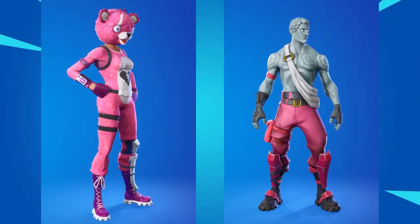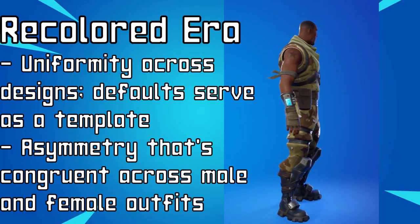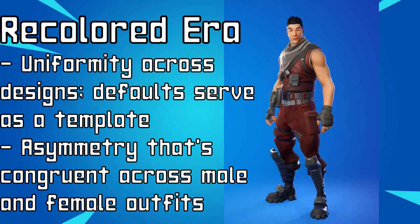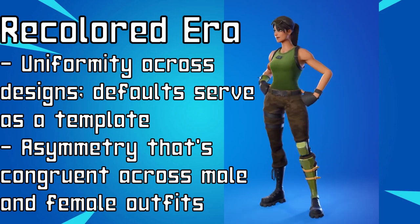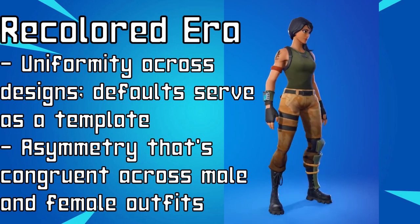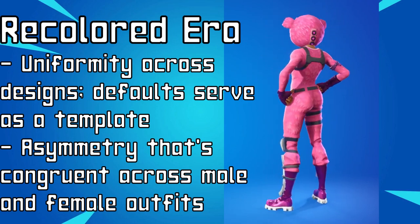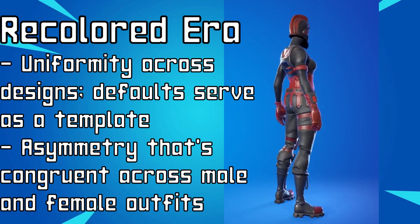As the era progresses into Season 2, we get a bit more creativity with these recolors and retextures, and with extra accessories being added. We get iconic outfits like Love Ranger and especially iconic Cuddle Team Leader. There is a big focus on angularity, but also a big focus on uniformity. If you take a close look at the character designs, all male outfits include two shin guards and the same number of belts, and all female outfits include shin guards on the left leg and a belt on the right. There is some mild asymmetry to keep things interesting visually, but that asymmetry is congruent across the board — it all follows a template based off of one of the default outfits.